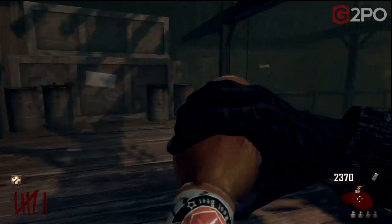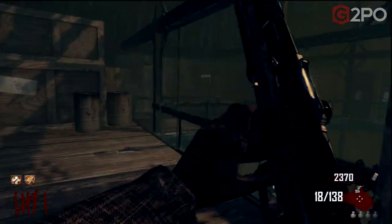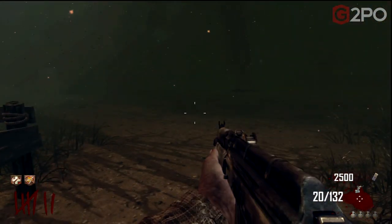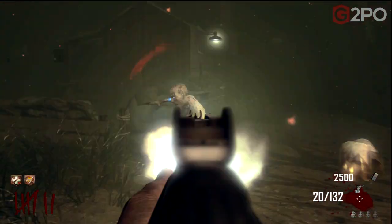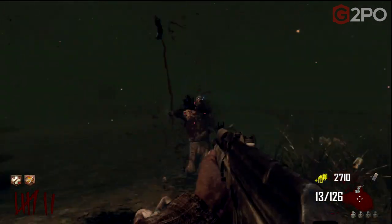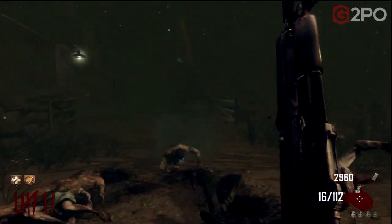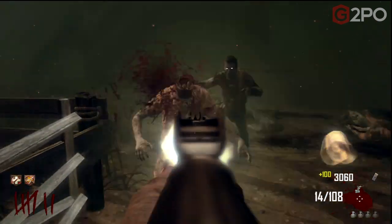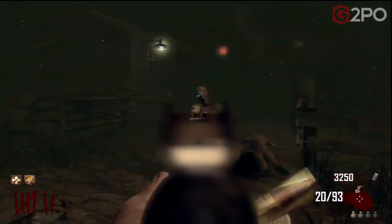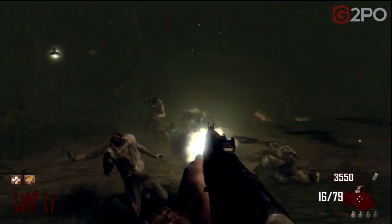This is Double Tap 2.0. There's a huge difference between double tap from Black Ops and double tap 2.0 in Black Ops 2. The increased fire rate goes from approximately 710 rounds per minute to approximately 830 rounds per minute. It's not a double increase — you're not firing an entire clip twice as fast — but we are firing 120 more rounds per minute with double tap.